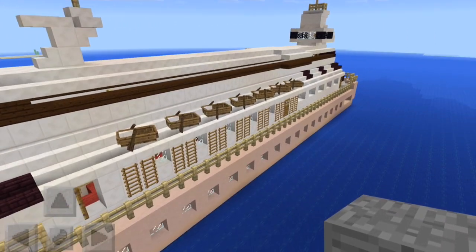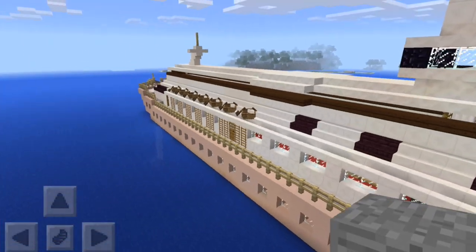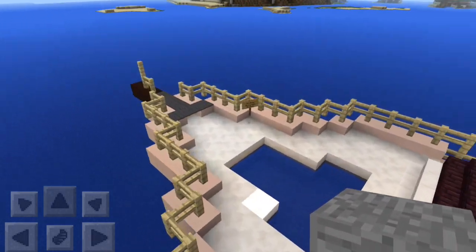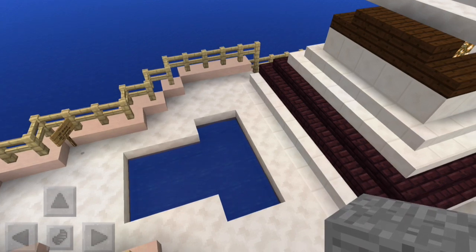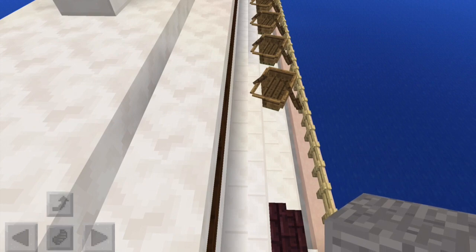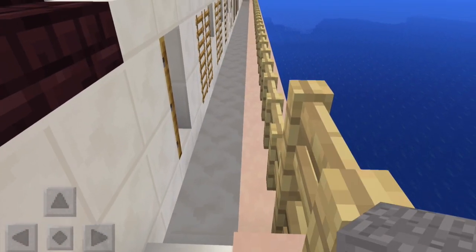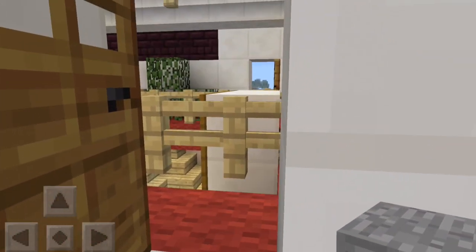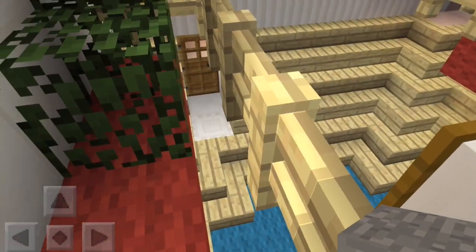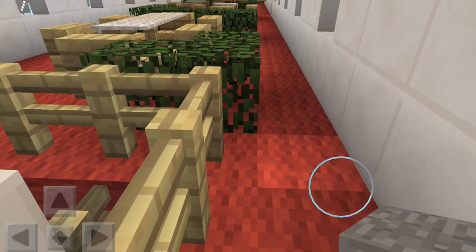Last week I finished off the outside of my cruise ship and I promised that this week I would be doing the inside, so that's exactly what I'll be doing. I'm gonna try and get to everything. First of all I did a pool on the outside because what cruise ship doesn't need a pool? There are four different levels, so it's gonna be a little bit tricky to show everything in a nice clear way, but I'm gonna give it my best shot.